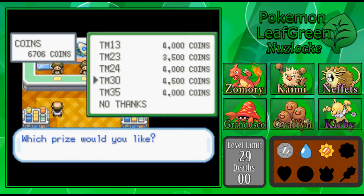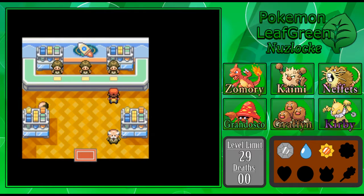Shadow Ball could be good on Kirby because he has a pretty good attack stat, and Ghost is a physical type for whatever reason. But it's not immediately needed — Ghost is only effective against Psychic and Ghost types. I don't think it's the end of the world that we don't have an answer for Psychic types, because most of them will fall quickly enough to Headbutt from Kirby anyway. That's the one I'm considering coming back to.